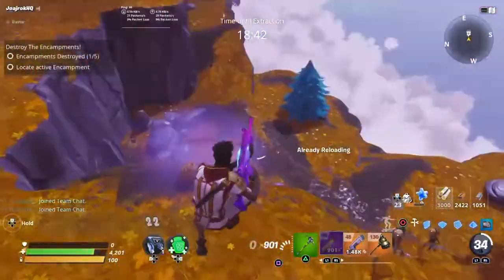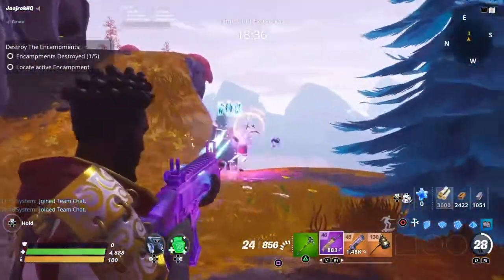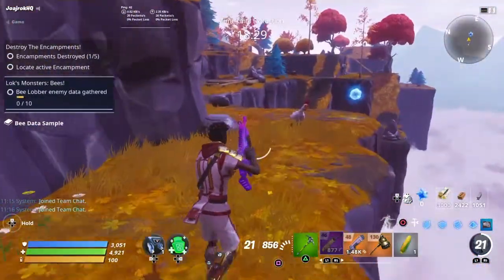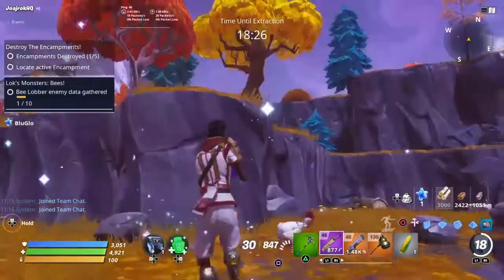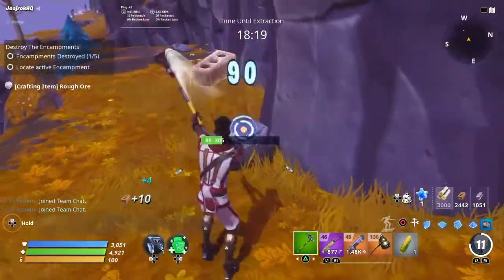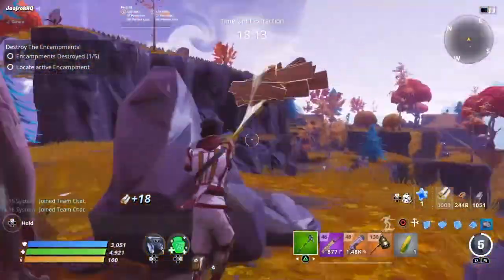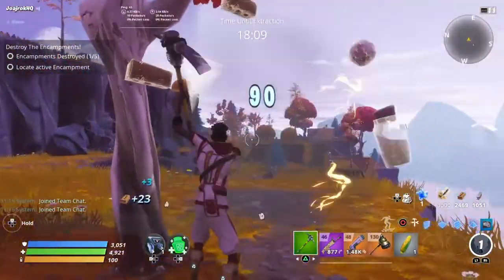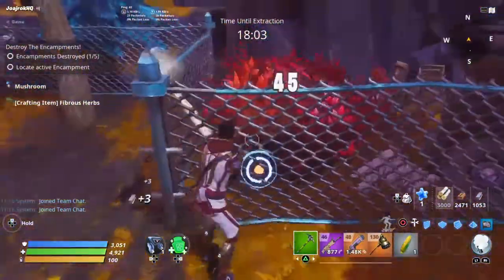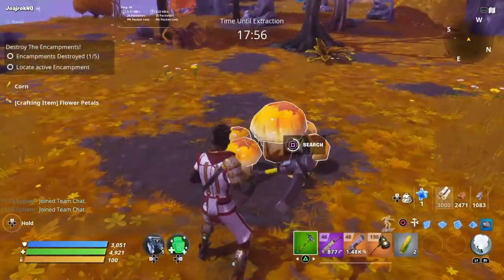I don't think these are encampments, but we just need to kill them anyway to get them out of the way. Those data things are good to have — you can get a lot of levels out of them straight away. I'm trying to fill up on a little bit of resources. Resources are always useful and I can stack them in storage. I'm going to need a lot of metal and brick at some point — it's better to build out of one resource than having to build, destroy, and rebuild.